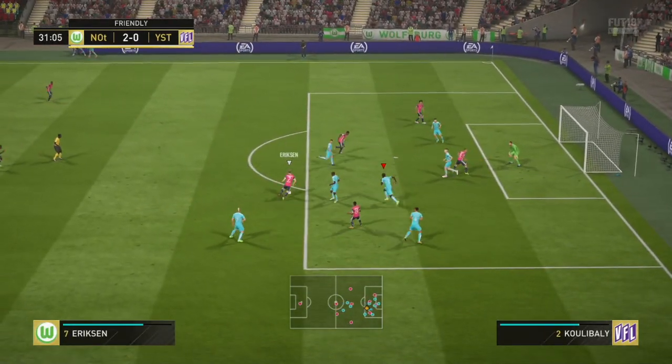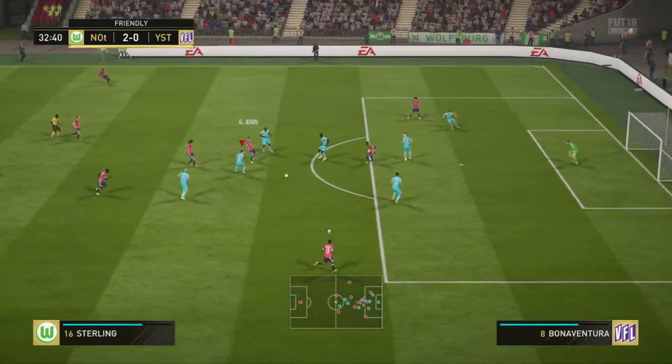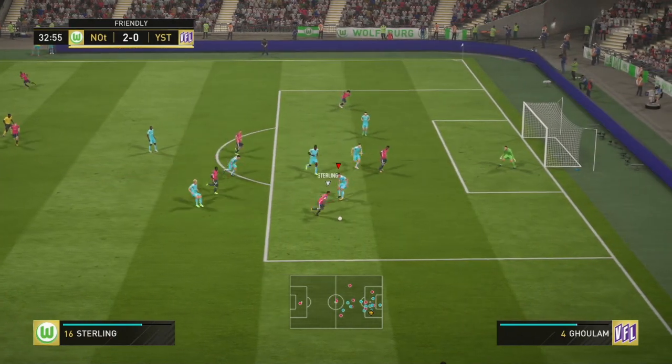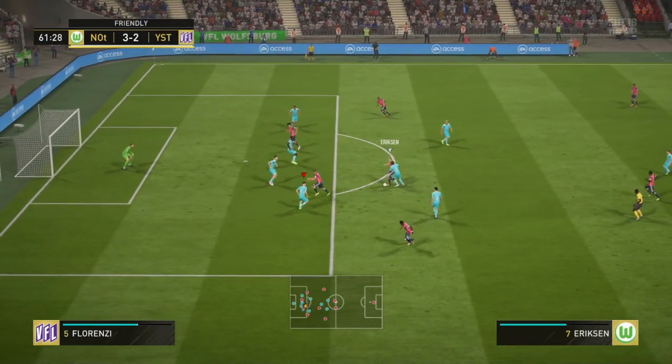If you're a fan of Handanovic's cards, I'd suggest sticking with his 90 overall in-form, as he plays almost the same. Comparing the two cards, he has a boost of 3 in diving, reflexes and positioning, which isn't good enough to justify going up by 5 overall. Most of the boosts come in the form of speed and kicking.